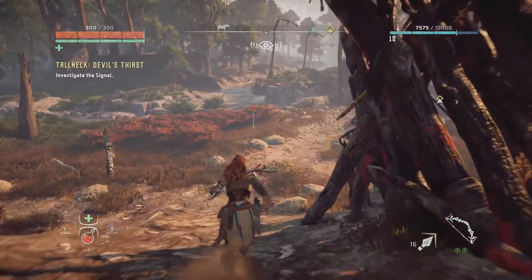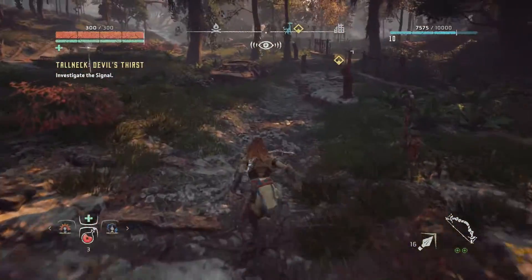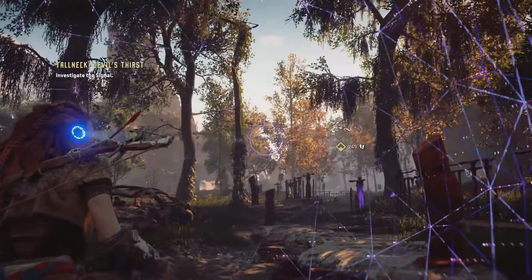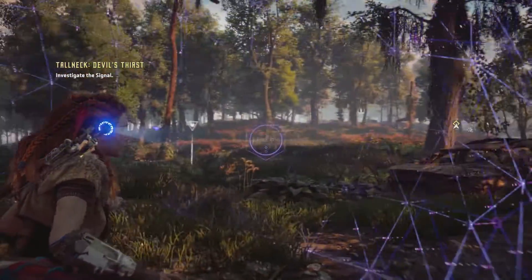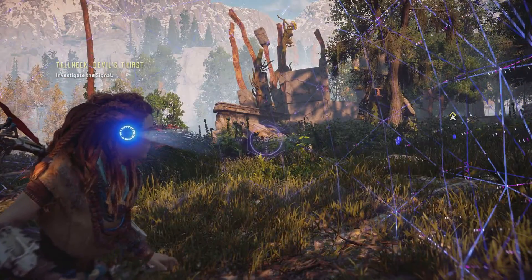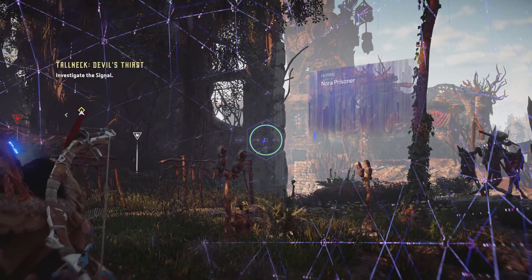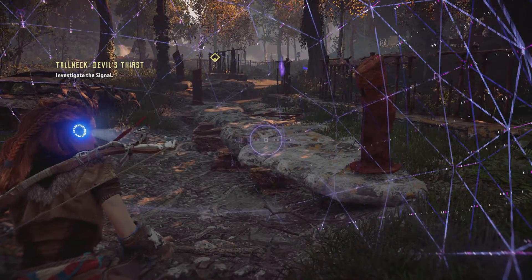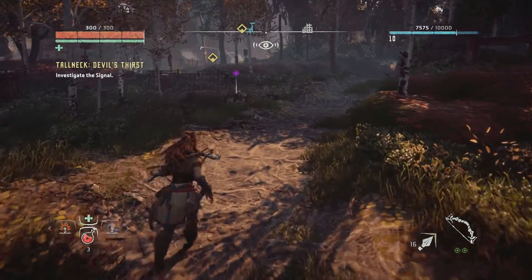We exit the camp and head south to check out the tall neck. When we first saw it from a distance, it was quite a sight. You can see it on the compass at the top of the screen. Aloy says she's picking up another signal — there's some ancient debris nearby. Is that what she's talking about? I'm not sure, but we'll go take a look at it anyway — why would we pass it up?